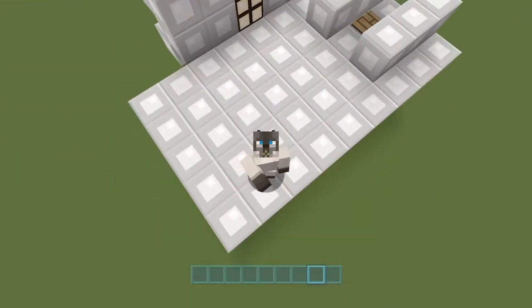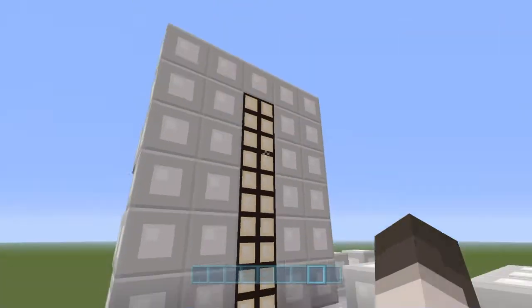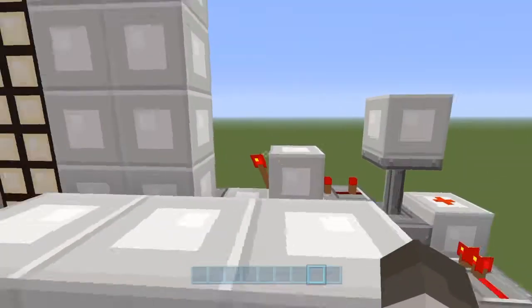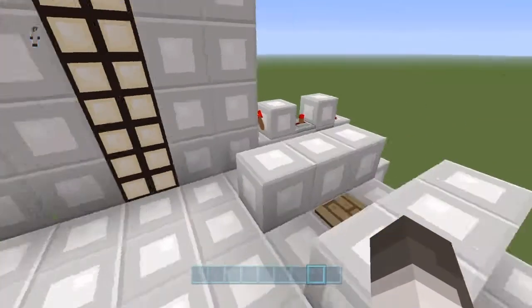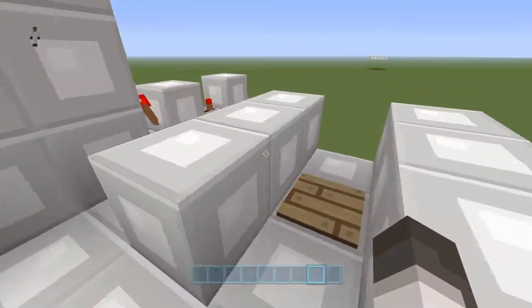Hey guys, welcome back to We Play Games PS4, here with Dan. In this tutorial I'm going to show you how to make a little life counter — or death counter, that's up to you. You just walk on the pressure plate and you can see that they lose a life every time the pressure plate gets stood on.